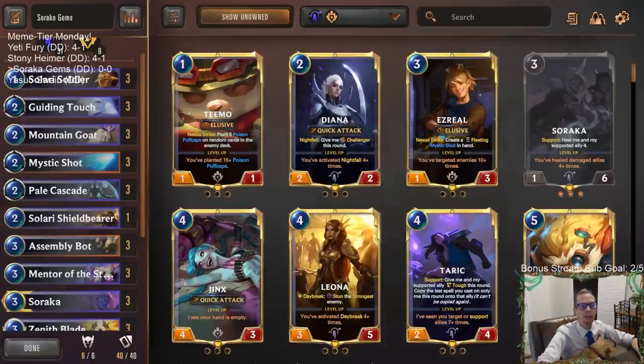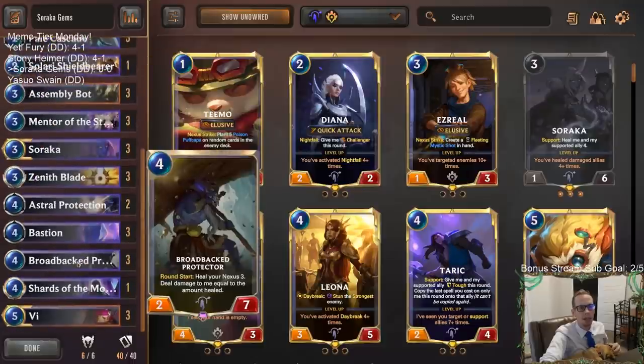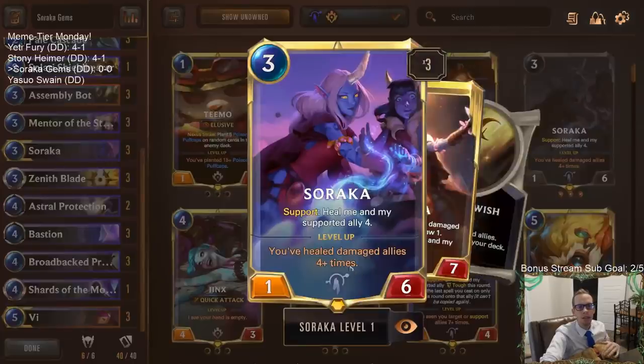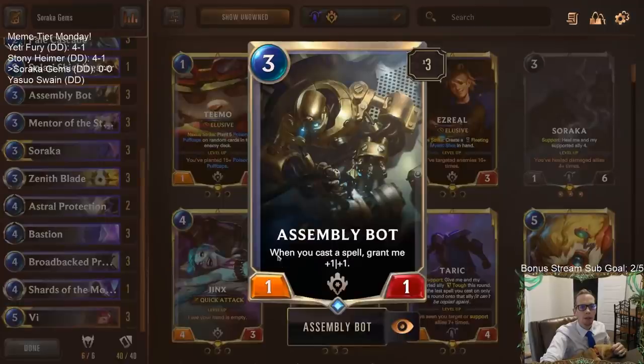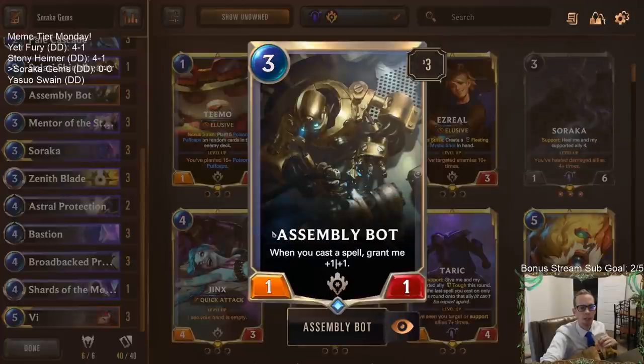Welcome everybody in Twitch chat and on YouTube for some Soraka Gems, our next Meme Tier Monday deck. We're going to be pairing Soraka with cards that create gems like Mentor the Stones, Mountain Goat, and Shards of the Mountain. We'll have a whole bunch of spells - the gems heal our damaged allies, which is good for leveling up Soraka, and they're going to be spells we cast with our Assembly Bot. Each gem we play will be growing this thing.